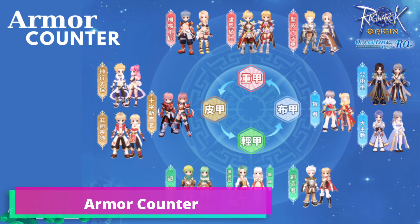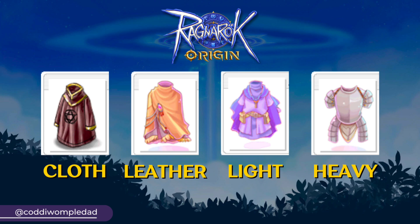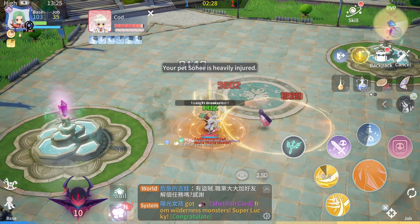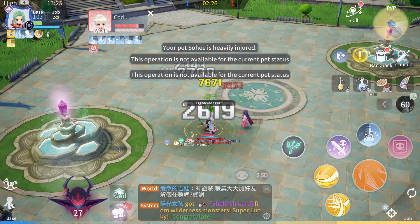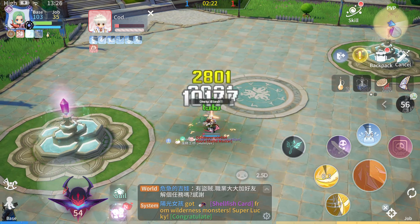Next we have Armor Counters. Classes are now divided into 4 armor types: Cloth, Leather, Light, and Heavy Armor. These stats will either increase the damage you dealt or reduce the damage you take from the class wearing a specific armor type.